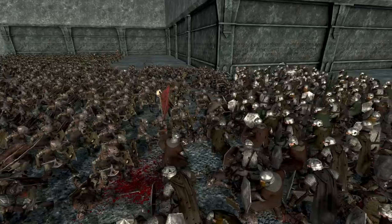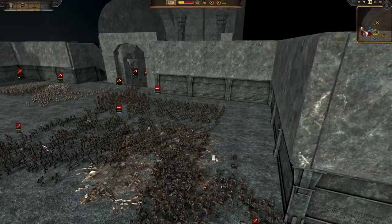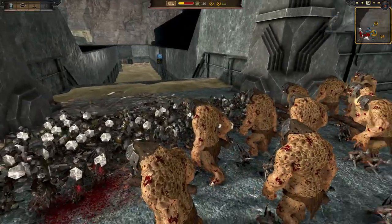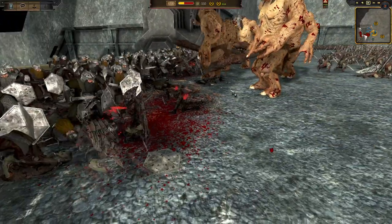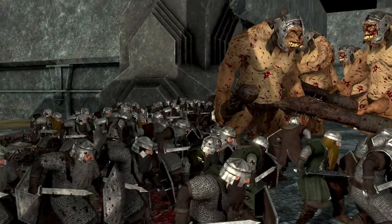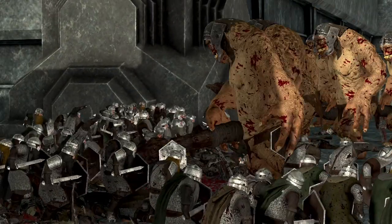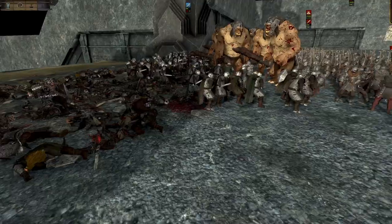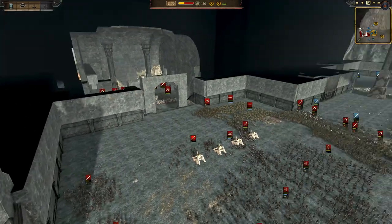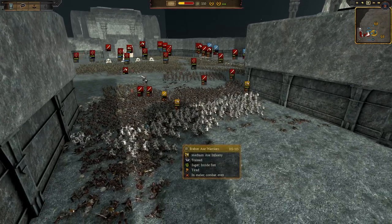Hold the line, dwarves, for Khazad-dûm! The trolls are in there now — retreating the swords is probably a good idea, to allow the trolls to get to the front lines and do their damage. There they go, swinging their big clubs trying to do some damage. The goblins don't have Olog-hai — they only have mountain trolls available. It'd be cool to add cave trolls, like the one seen in the movies. More axes are going to the front line.